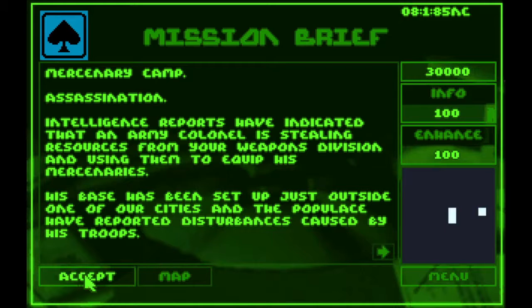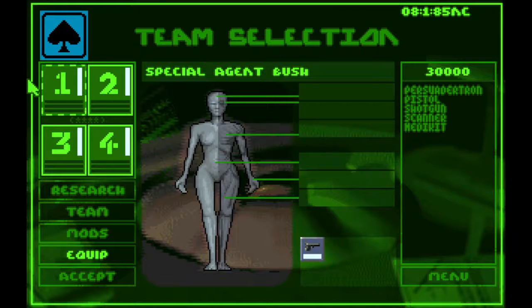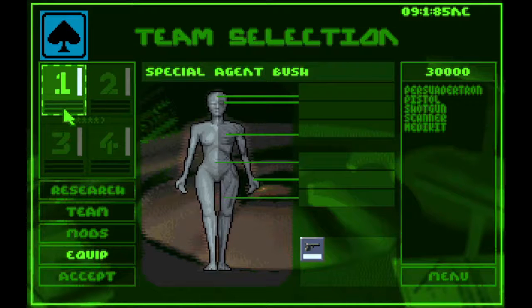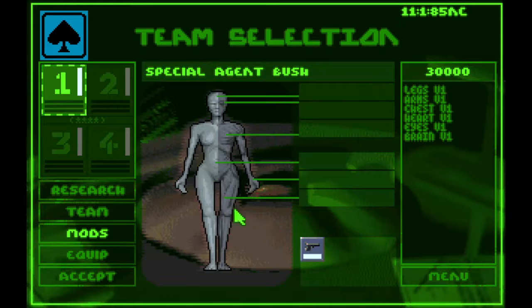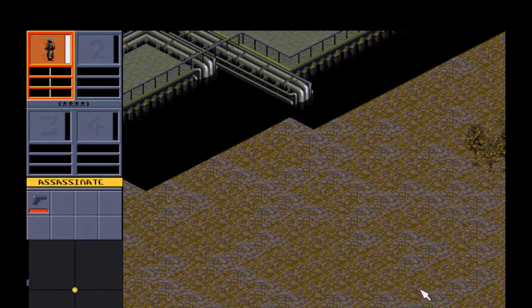Instead of going back to the map, we'll hit Accept, which takes us to our loadout screen. We start with these four agents: Bush, Hicks, Dawson, and Jones. You can right-click to deselect them — we only need one agent for this, and she really only needs the pistol. You can see other equipment you could purchase and modifications if you wanted to go the cyborg route, but for now we'll keep things simple and just hit Accept. It will load us into the mission.